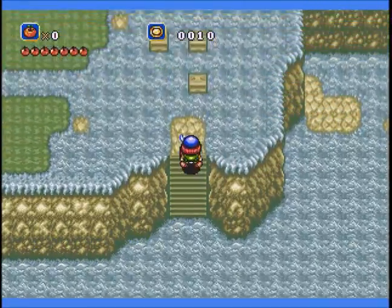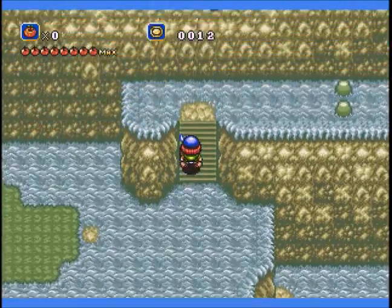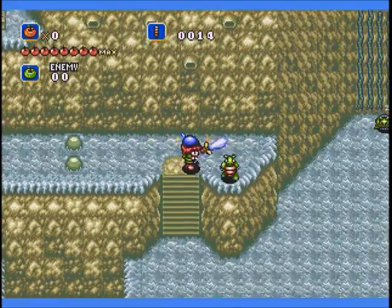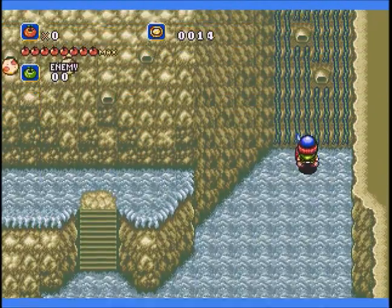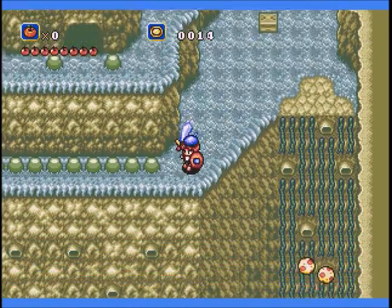Gonna get a little health first. These boxes always remain constant, so that one always has a coin in it, that middle one always has an apple in it. These bird things always drop a coin, so it's always good to kill them off. Money's not hugely important in this game, though there are a few things you can't skip — a few things you have to buy, like information from a flower, but we'll get to that later.